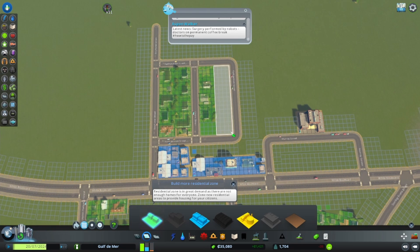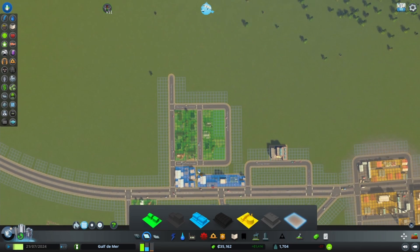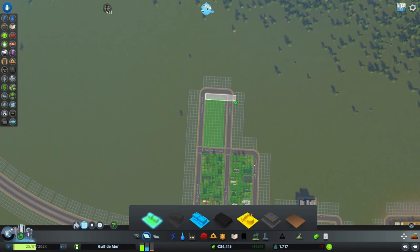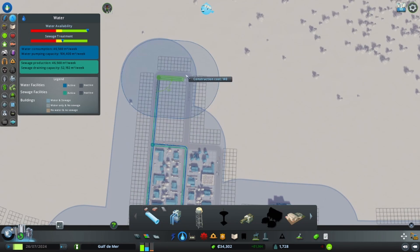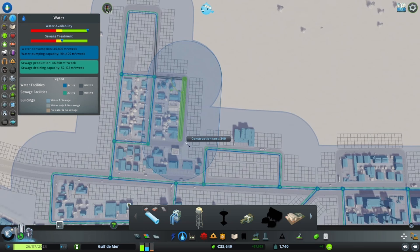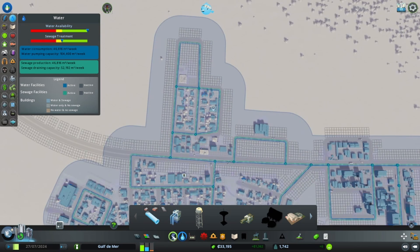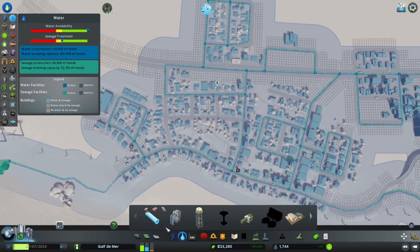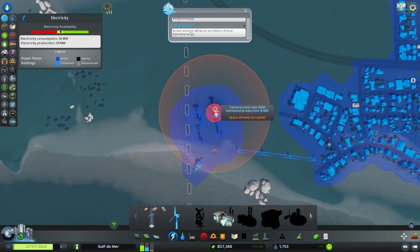We need to come over here and start expanding our residential area. Unfortunately, that means some of these houses are going to have to go, but we can always pop those back in pretty quickly since demand is really high. Maybe we can do a little bit of residential back here. We'll need to make sure all these new folks have water - I'll connect this up here and connect that over here. Our electricity levels are very low so we do need to add in another windmill.